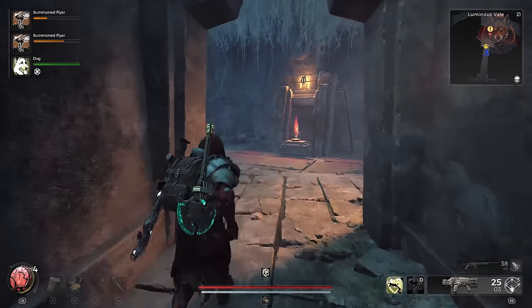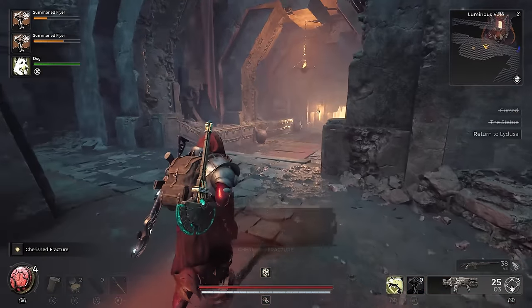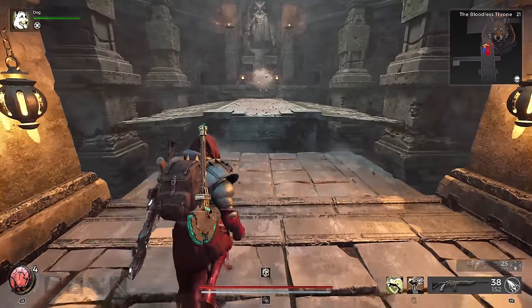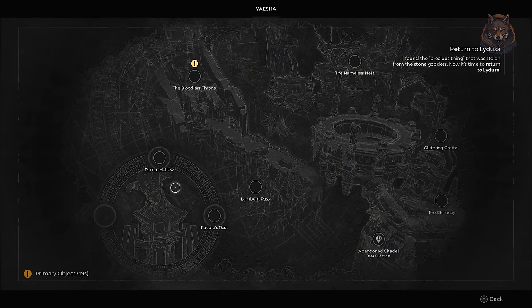Continue the story until you pick up the Cherished Fracture — this is the item you give to Lydusa — but do not interact with her yet at the Bloodless Throne. Instead, head to the Primal Hollow and speak with Walt for the fourth and final time.